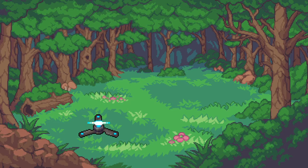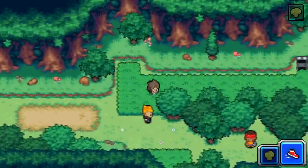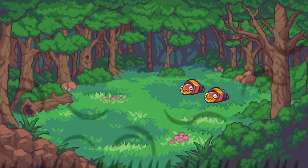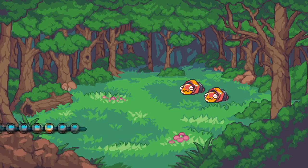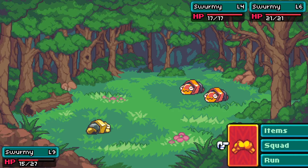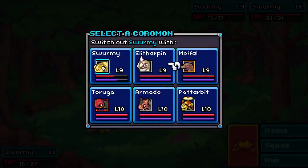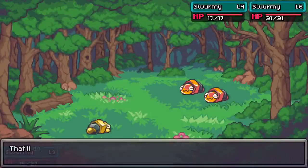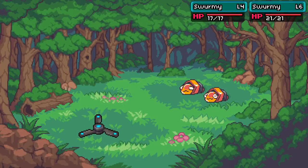Each coremon has a different set of stats that gets increased. Two swarmies - I'm seeing double! I'm going to switch. Let's go with our slither pin - we'll get him leveled up. I need to get taruga up as well to be my kind of leader of the pack.